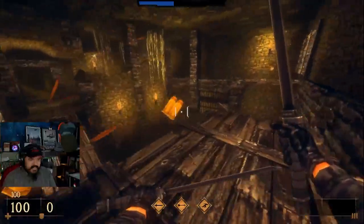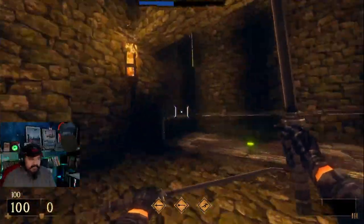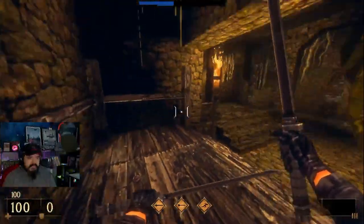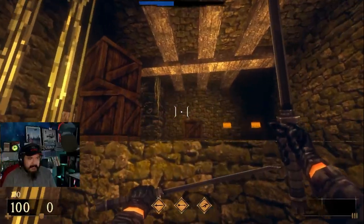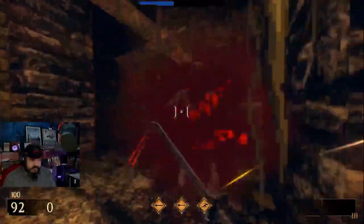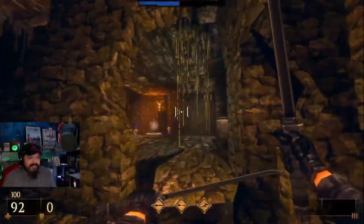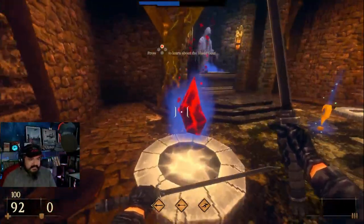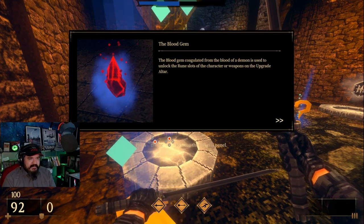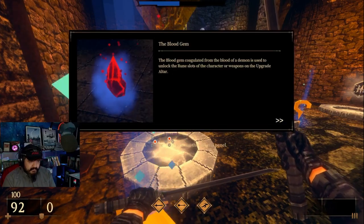I'm already a master of the dash. One thing I need to fix though — I already altered the turning speeds and acceleration on my look settings, but I definitely want more X and a little less Y. What's in the box? Blood gems — the blood gem is coagulated from the blood of the demon and used to unlock the rune slots on the character or weapons on the upgrade altar.